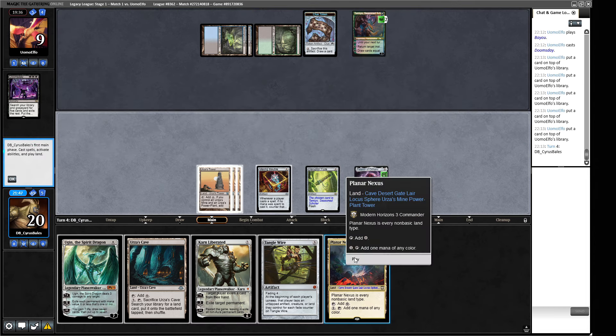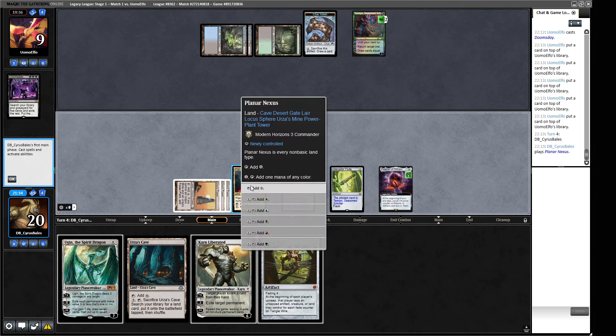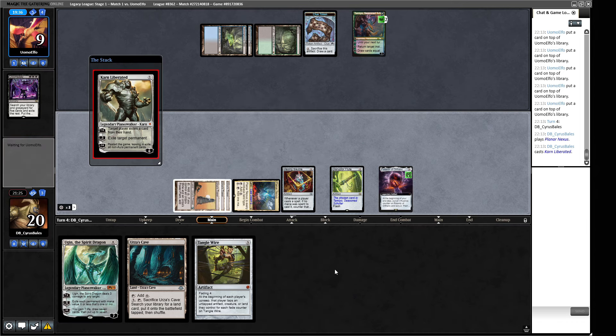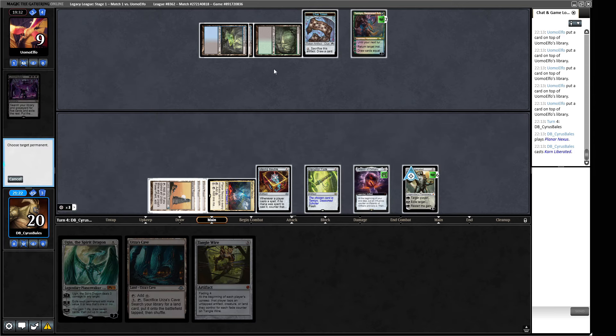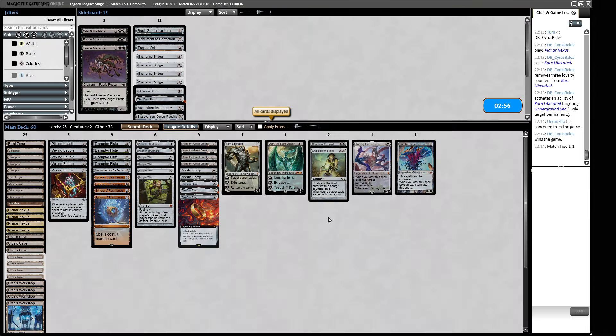A Planar Nexus! That's something — so this gives us enough mana to play Tangle Wire and Karn Liberated. I think that is better. Big old Karn Liberated, exile their blue sources — oh, they're scooping it up. We just needed to top-deck the Planar Nexus at the right time. I think we're just going to go back in again.